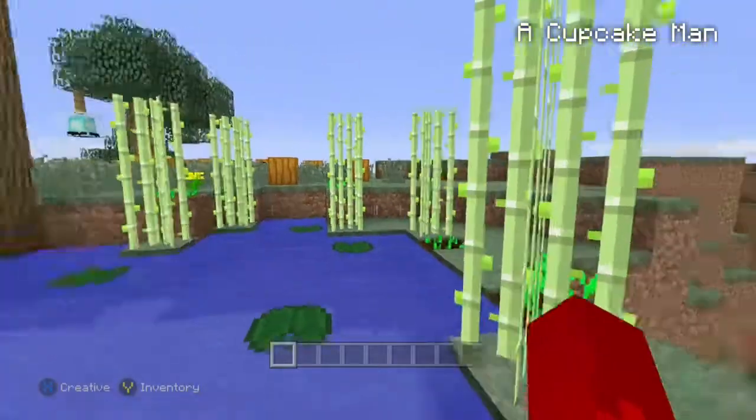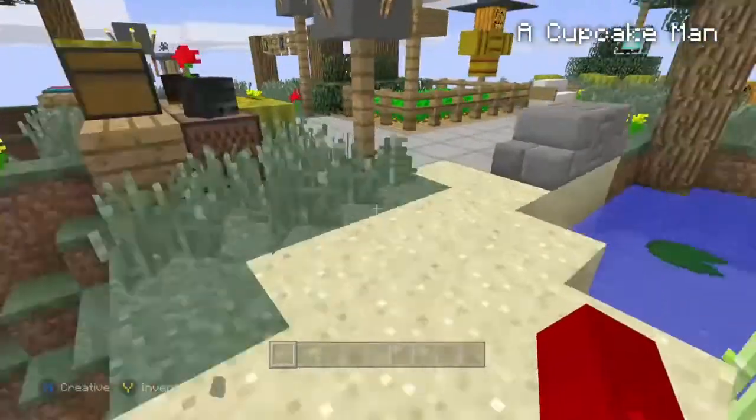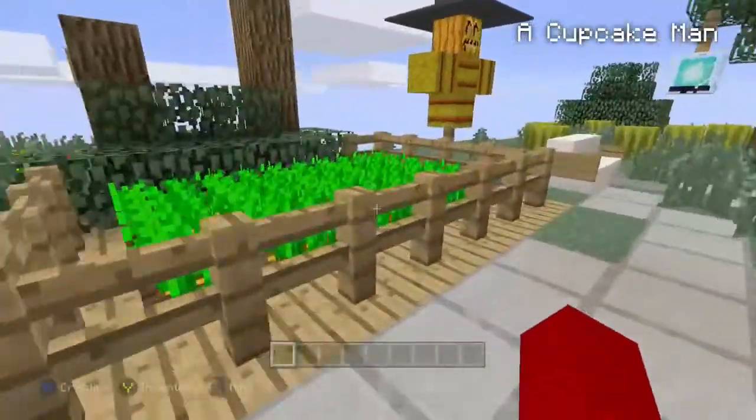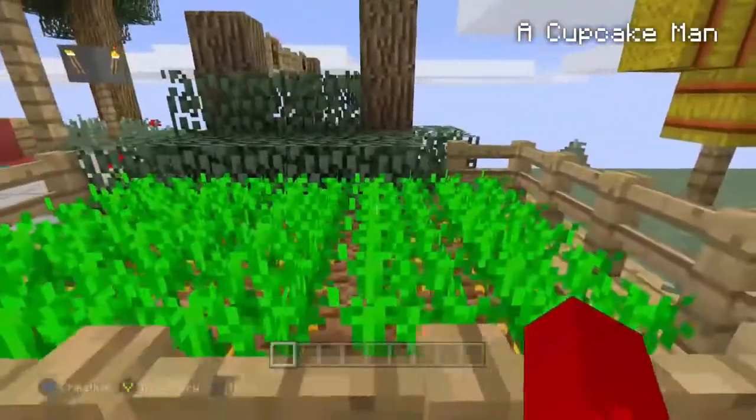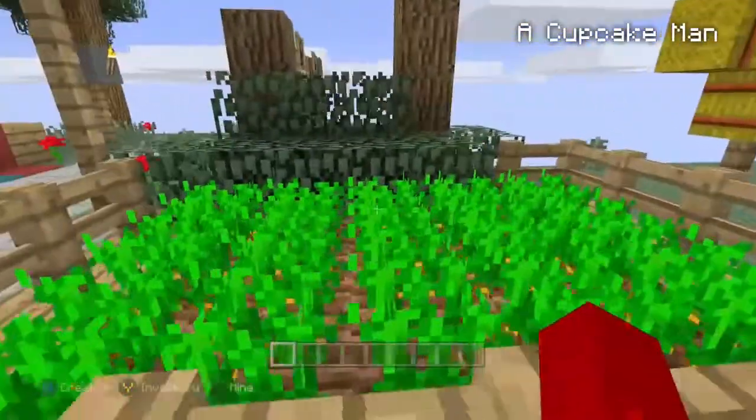Around lakes and rivers you can put lily pads and sugar cane around them, and have some random farming stuff — I put carrots over there. Over here is a random farm you can put on the side of your road; it's just carrots, like a carrot farm, but you can do anything.